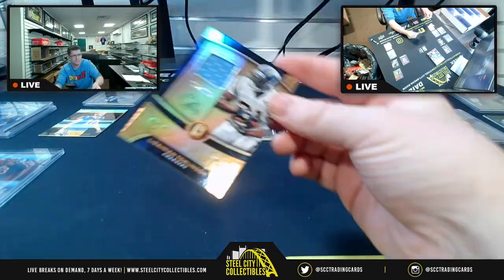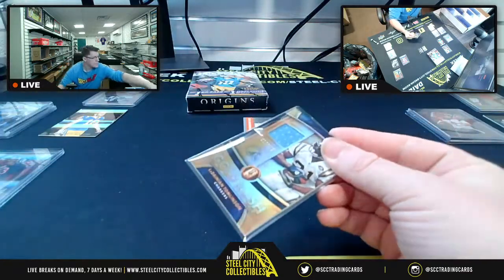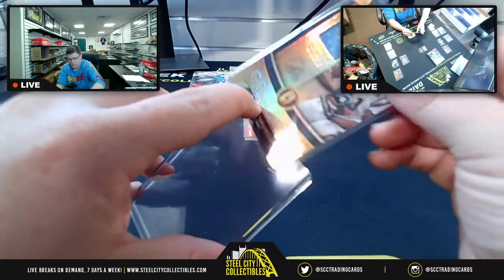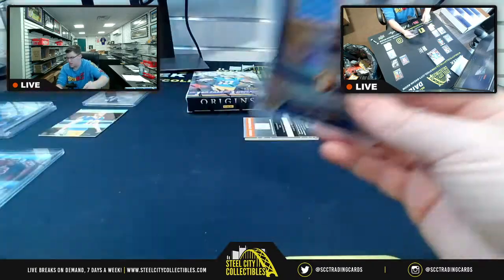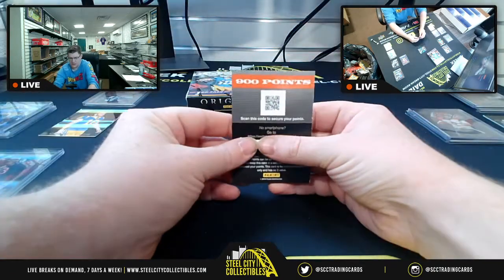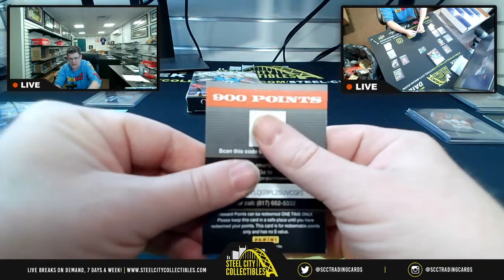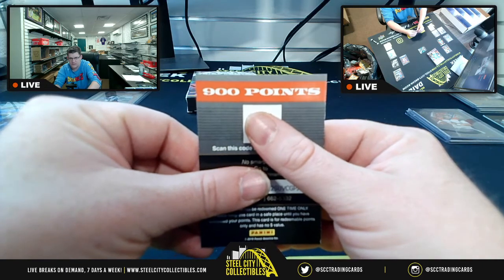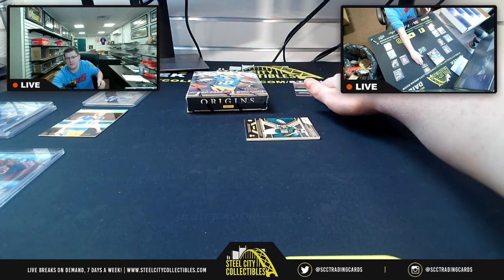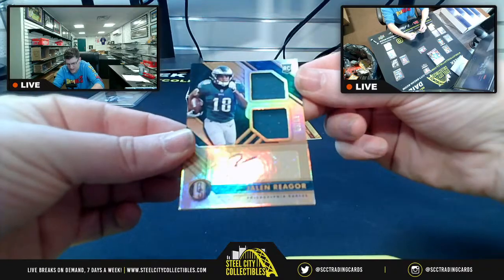Then we have the Gold Rush LaDainian Tomlinson, 12 of 199, back out to AFC West. Also coming up — 900 Panini Points to be randomly assigned at the end. And then a Jaylor Rager RPA, 10 of 99.